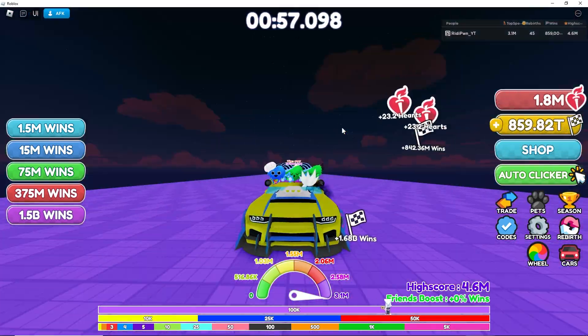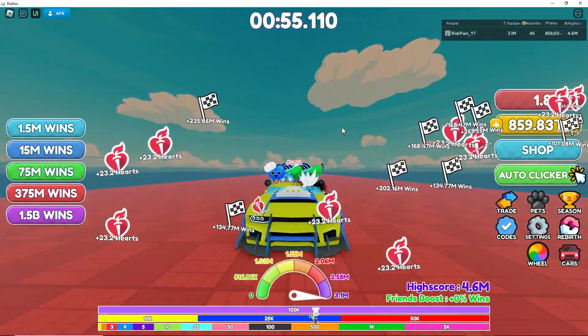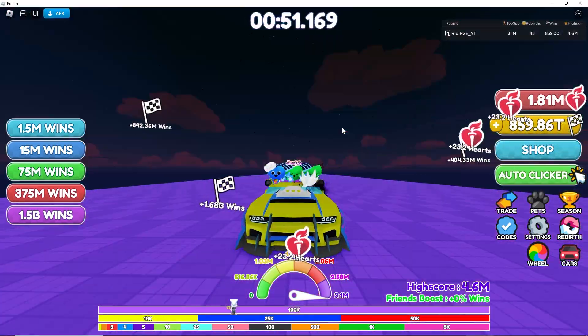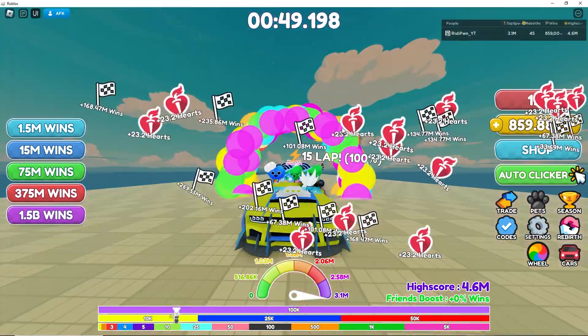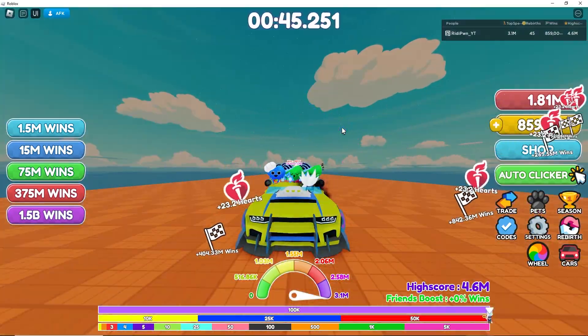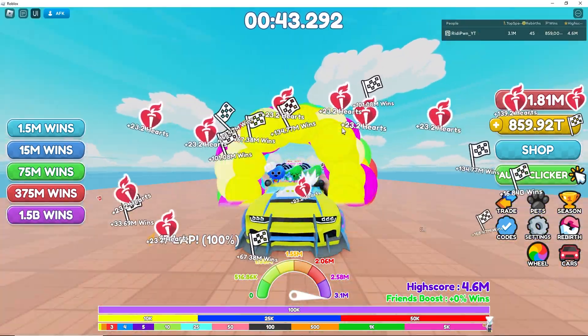Hi everyone and welcome to Race Clicker. Today's video is a little bit different. You guys know that I hatch a lot and give out a lot of pets. I want to improve this process and create a lucky team that will help me hatch even better pets and faster.